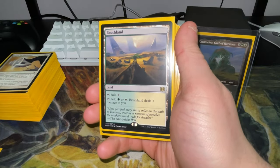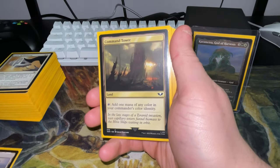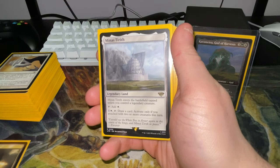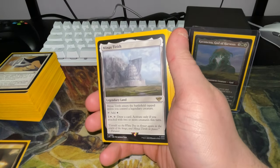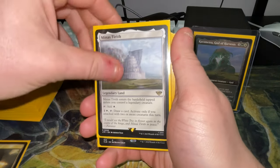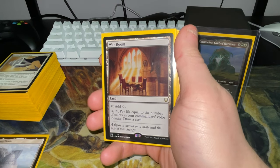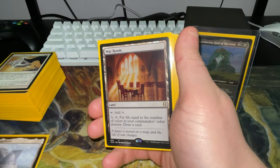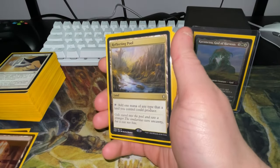Brushlands is one of those — it taps for green and white but deals one damage to you. Command Tower taps for any color. Minas Tirith is in here because with your legendary creatures out you can attack and draw a card for two mana. War Room is another one where you can pay life and mana to draw a card — paying two life and three mana isn't bad at all.